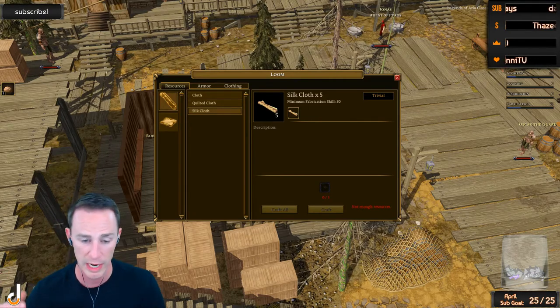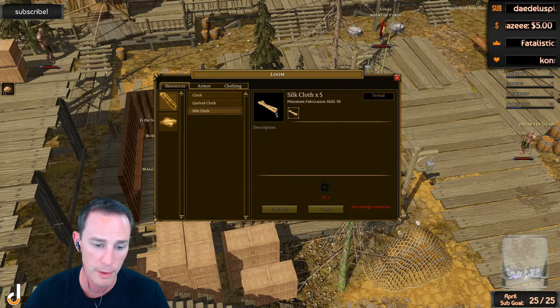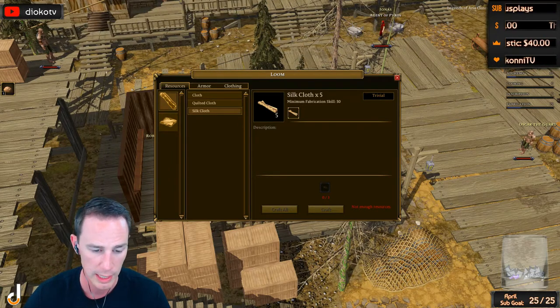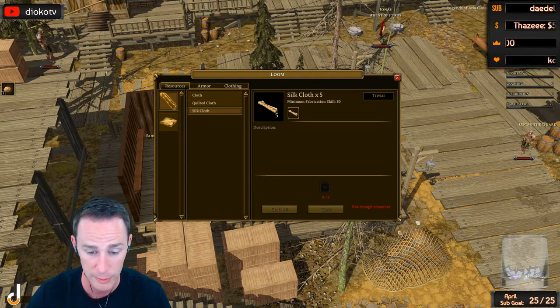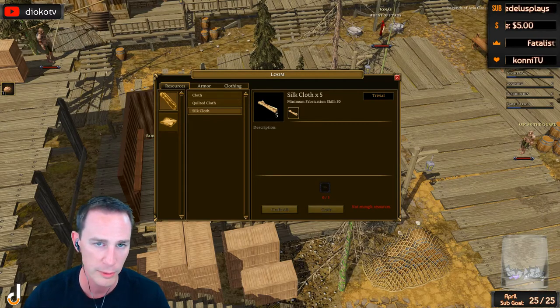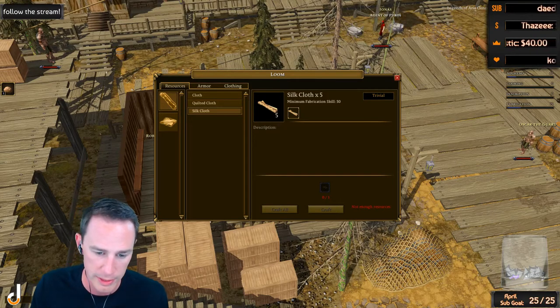Once you hit 76, you've gotten past that rough stretch and you're now into leather. You're going to make hardened helms, which are four leather apiece, until level 86. Then from 86 to 100, you're going to make assassin helms, which are five leather apiece. If skill gain feels a little slow after about 95, you can bump that up to dragon's chests, which are about seven leather apiece.